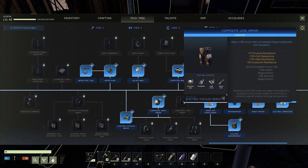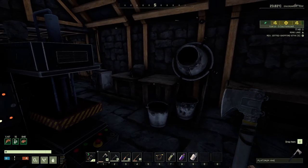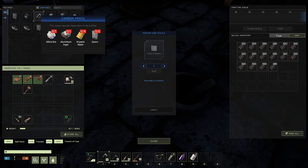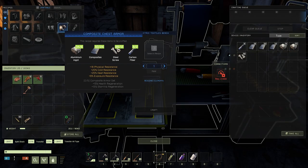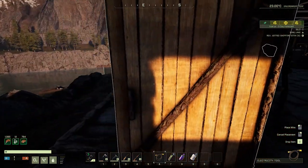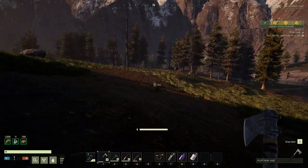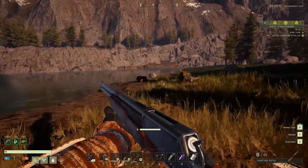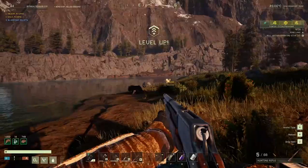I need 2, 4, 6, 8 more carbon fibers. Let me go ahead and make those — I've got 2, so I'm going to need 6 more. I've got all the parts in here, plenty of aluminum. We're about 1400 to 1500 experience short, so that means there's a tree around here somewhere that needs chopping. Or a jaguar that needs shooting — let's get this jaguar over here. There it is!